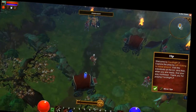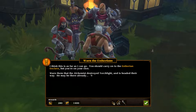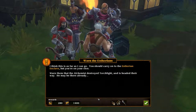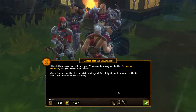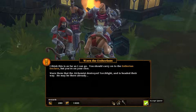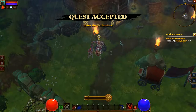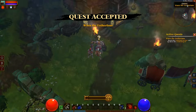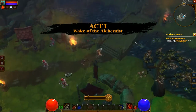So here we are starting at the encampment and our first little goal is to speak to someone. I think this is as far as I can go. You should carry on to the Aestherian Enclave, but you're on your own. Warn them that the Alchemist destroyed Torchlight and has headed their way — he may be there already. So that's me, I did the first quest and the aim is to get to the star there. Let's head out of this little encampment.